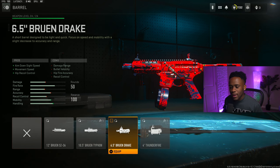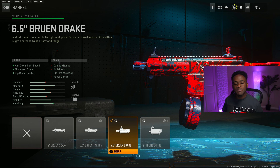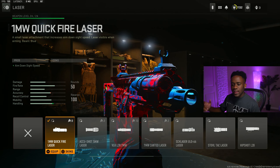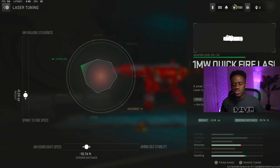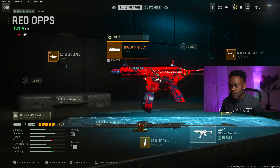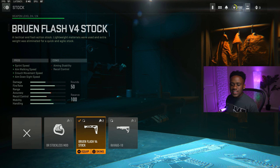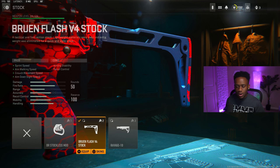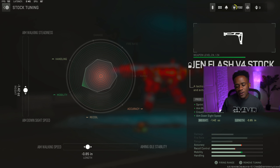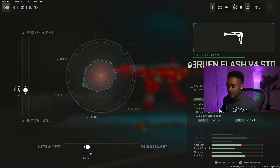Let's go over this setup for the BAS-P. Going over the barrel, which is the Bruin Drake — it's gonna get you aiming down sight speed, movement speed, and hip-fire recoil control. For the tuners, aim walk speed is at a negative 0.21, and for your aiming down sight speed, I'll set this thing to a negative 0.23. Second attachment is for your laser — set this thing to the 1MW Quickfire laser, which will give you ADS speed. For the tuners, sprint to fire speed is at a negative 0.24, and for your aiming down sight speed, I'll put this thing to a negative 19.74. Third attachment is for your stock — we are rocking the Bruin Flash V4 stock, which gives you straight mobility. For the tuners, aim down sight speed is at a negative 1.42, and for your aim walking speed, I'll put this thing to a negative 0.85.